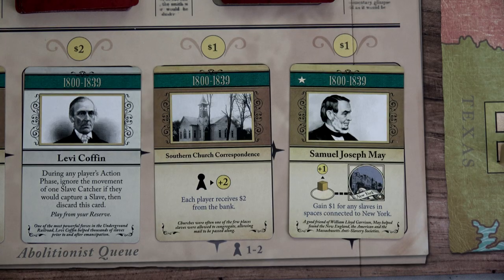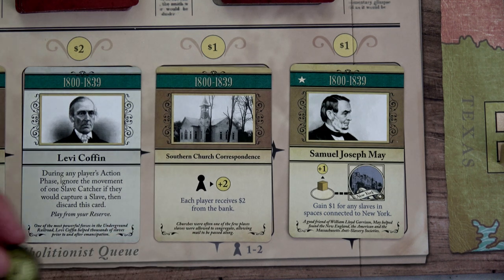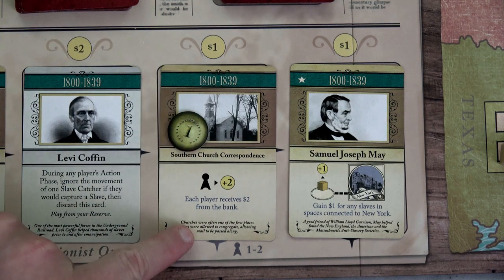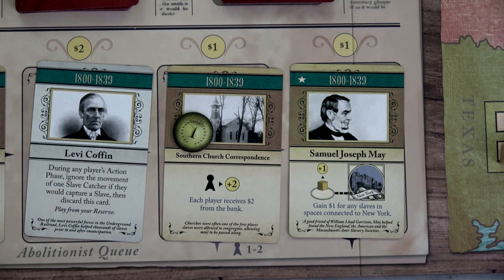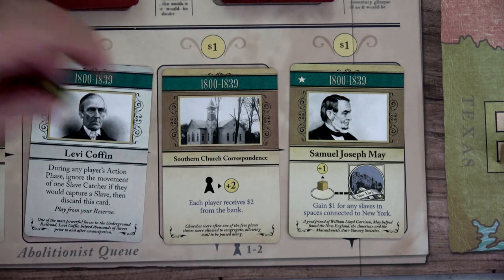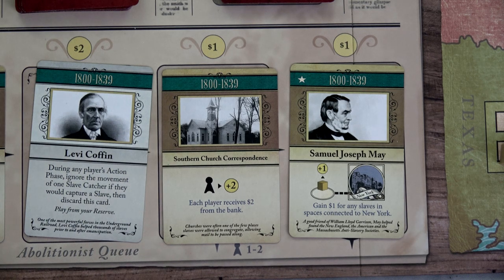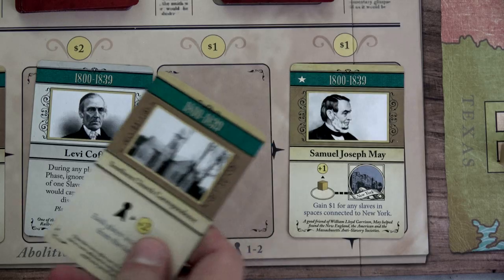She can still purchase one abolitionist card. We're going to grab Southern Church Correspondence for one dollar. When we buy it we immediately discard it — it says discard rather than 'play from reserve.' Each player receives two dollars from the bank, so she gets one dollar back plus another, for a total of seven bucks. Our preacher who has seven already gets two more for a total of nine bucks. Then we discard the card.